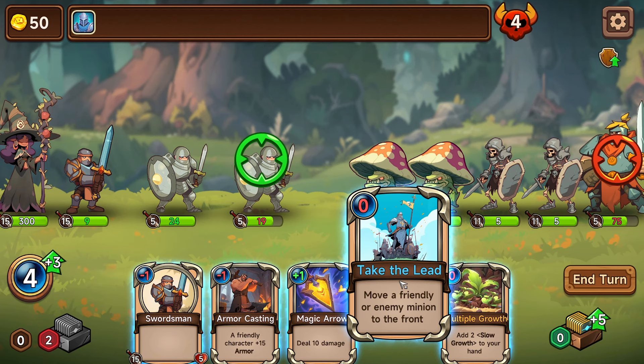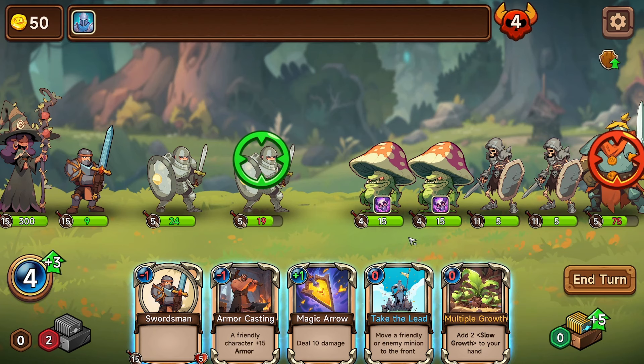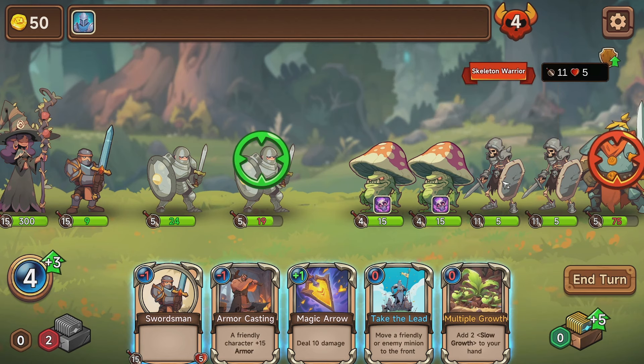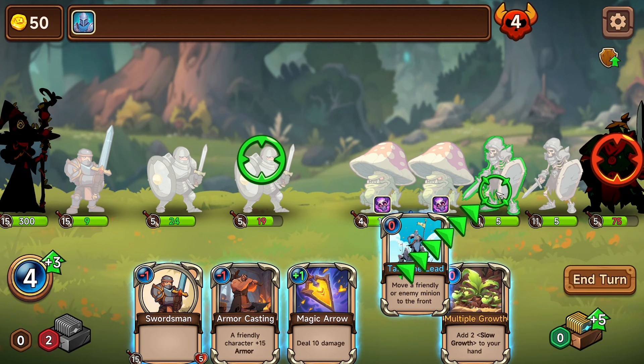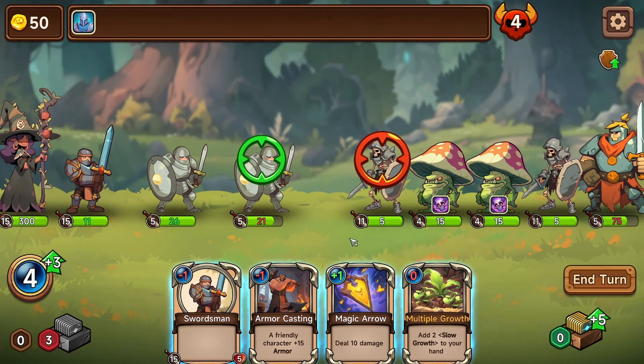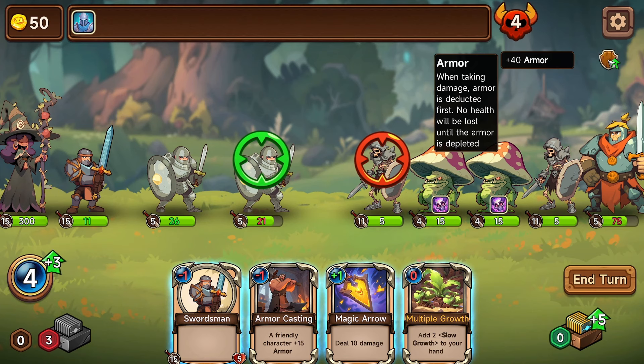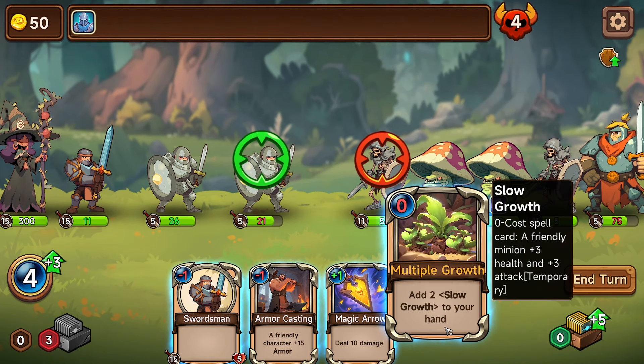Move a friendly or enemy minion to the front. Strike all friendly minions. Restore ten health — so they're healers. These guys have got no damage though, so if we could bring him to the front, that'd be good. Maybe destroy that guy. Plus 40 armor. Add two slow growth to your hand. Friendly minion plus three health and plus three attack — temporary.